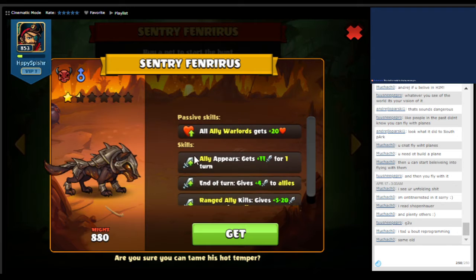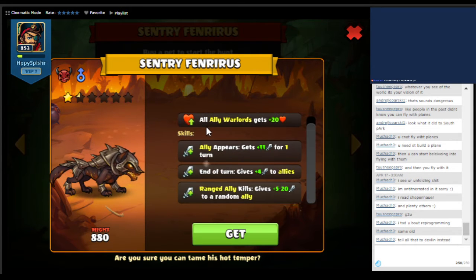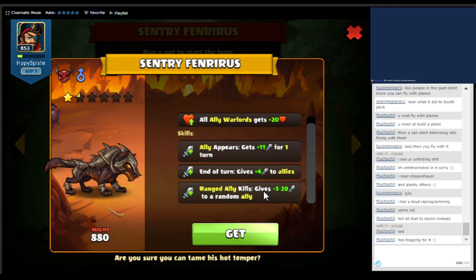So this is one of the legendary pets that you can get. If you summon a unit, you will get an attack boost for a turn. At the end of the turn, all of your units will get an attack boost. Whenever your ranged unit kills a unit, it gives an attack boost to another one of your units. Sounds pretty good.